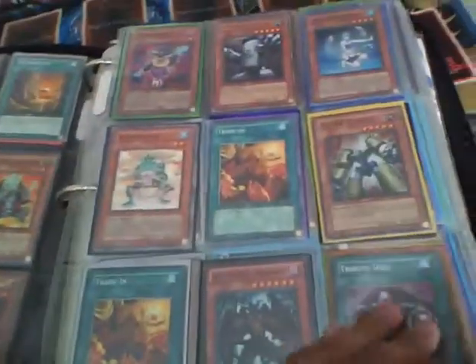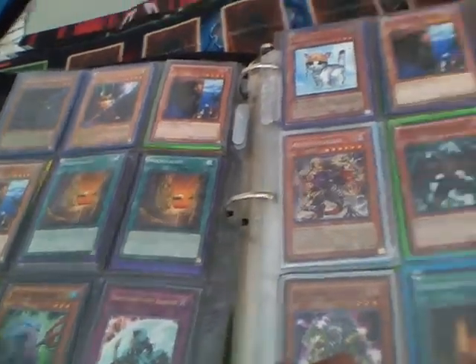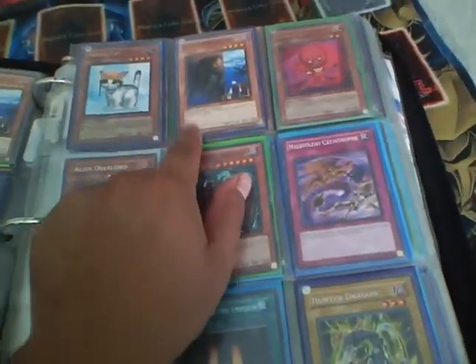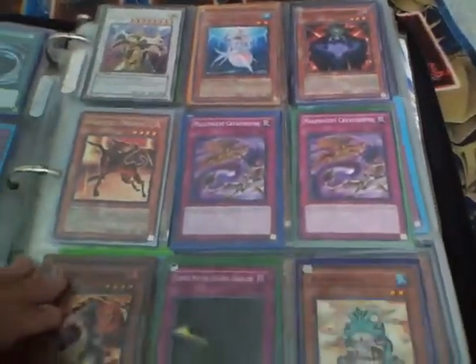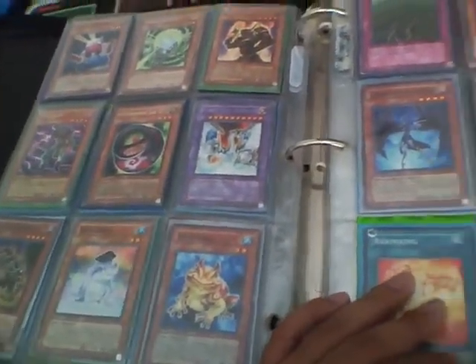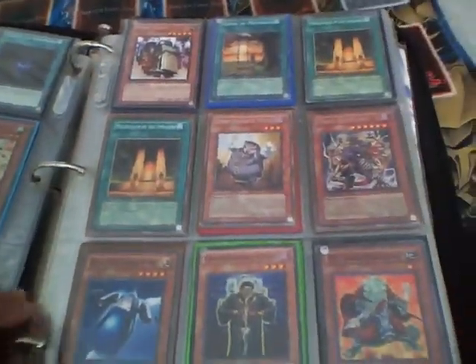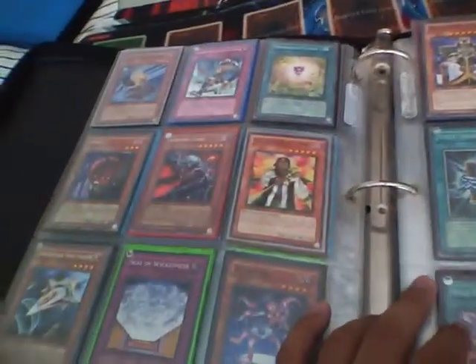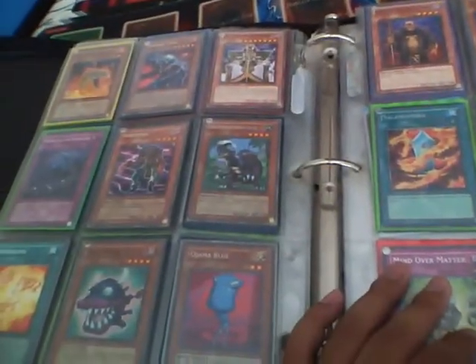This is binder number two — dollar binder as well. Minimum five dollars. If you're buying ten dollars worth of stuff the Spinjam is actually two dollars — I'd rather sell it for two dollars. If you see anything, PM me. That's a Common Lure. If you don't see a card just send me the name and I'll let you know if I have it.